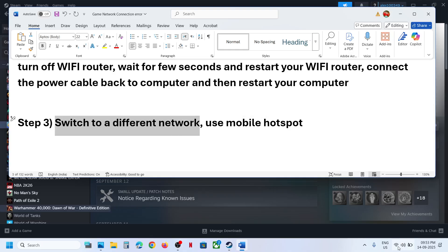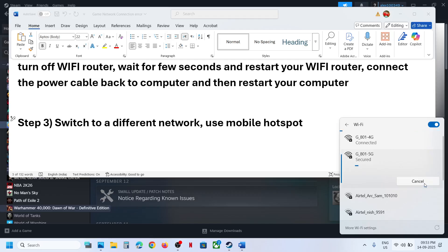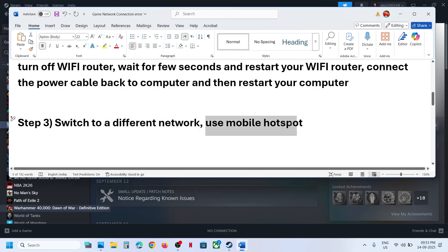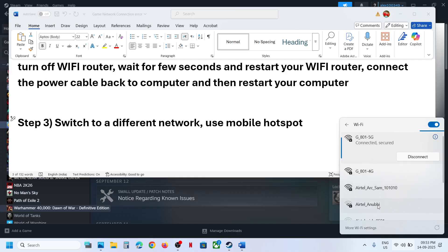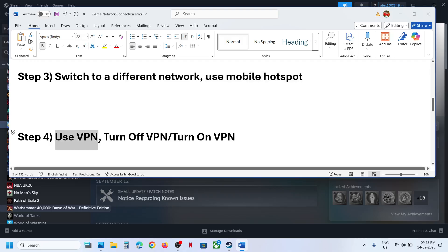If still not working, switch to a different network. If you have another network available, switch to it and check. If that doesn't work, use your mobile hotspot — turn on mobile data on your phone, turn on the hotspot, and connect your computer to your phone's network.